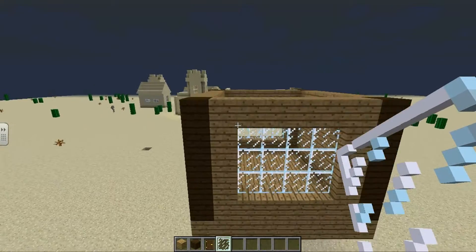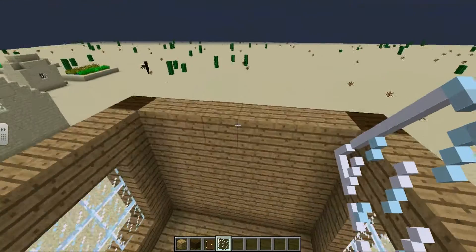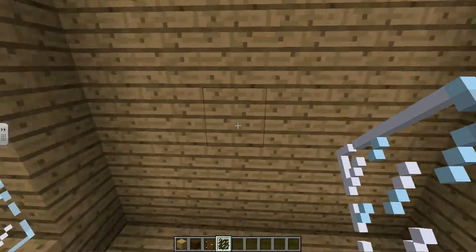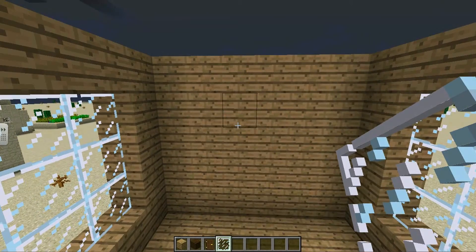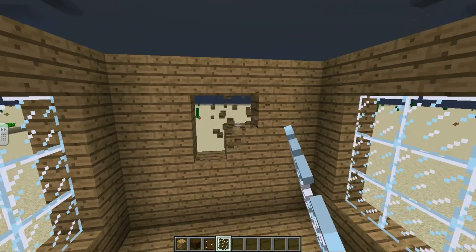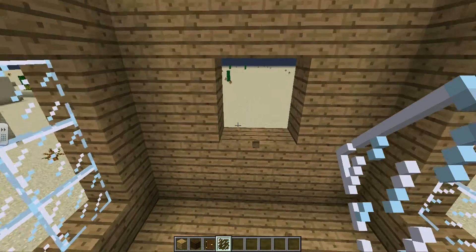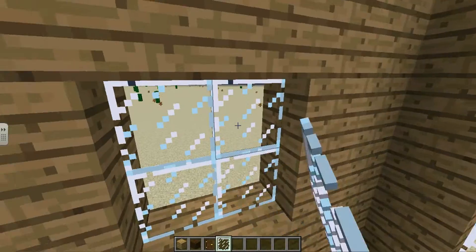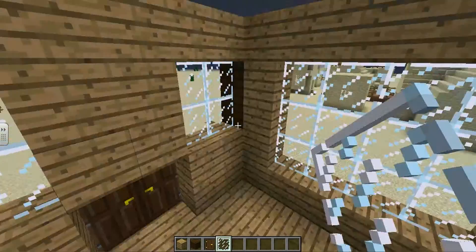Now for the back wall — I don't really see the point in having a back door on this, so I'm just gonna have a nice simple two by two window at the back. It's not as grand as the others but it still does the job.